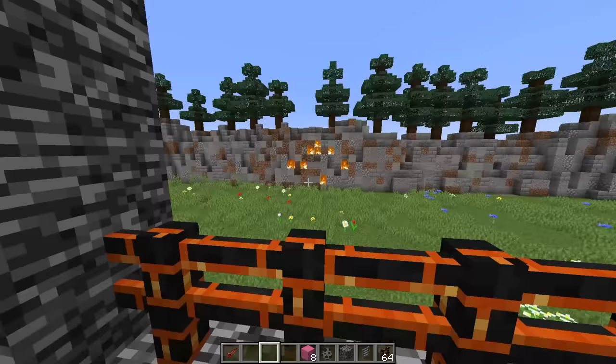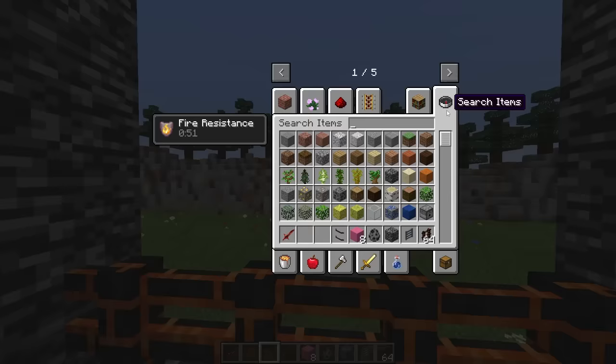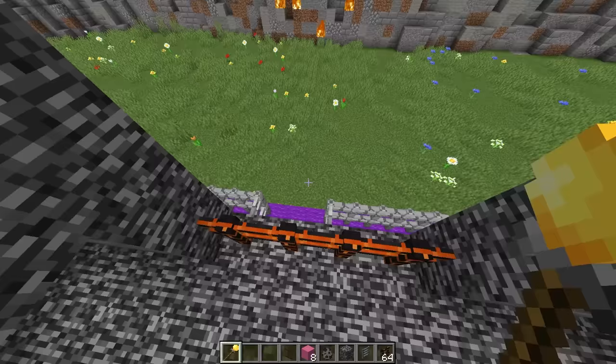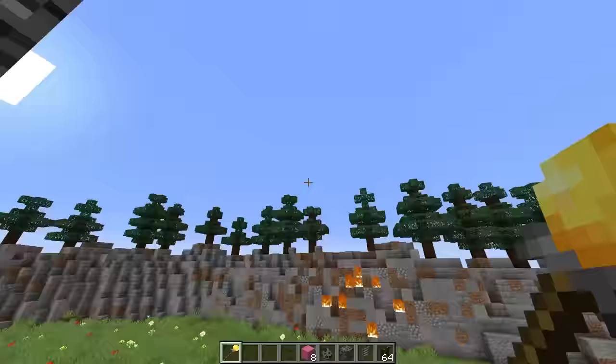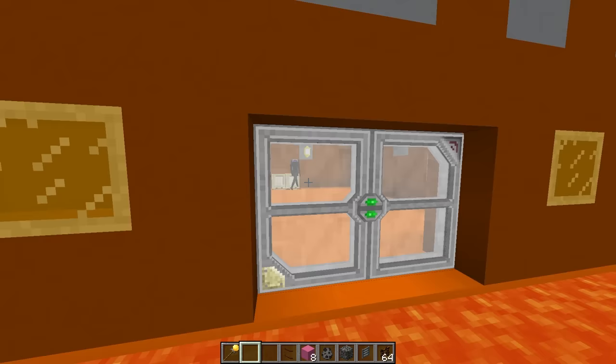Back to the head of operations. What mob can we morph into this time? What about a blaze? Blazes can literally shoot fireballs and they can also fly. Let me grab a blaze spawn egg, put him down, unlock the morph, and morph into the blaze. Oh my gosh, I'm a blaze! But wait - can I actually shoot fireballs? The fireballs aren't even doing any damage - they're not exploding when they hit. These fireballs are pretty garbage.